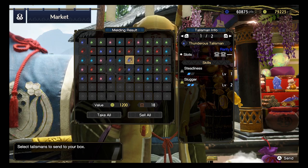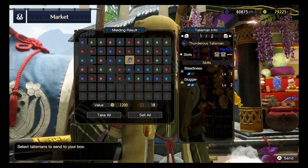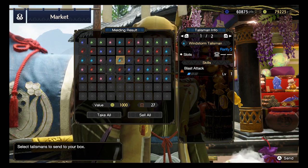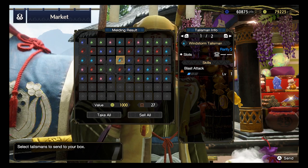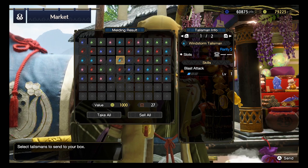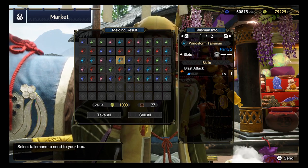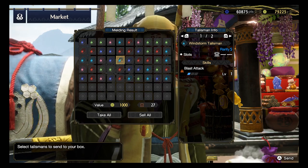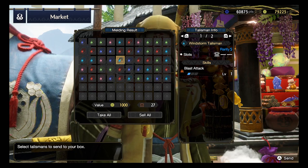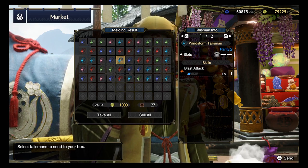Next one - Rarity 6: Slugger 2, Steadiness 1 with 2 level 1 slots. Attack Boost 1 with a level 1 slot - not that bad, because Attack Boost isn't available in decorations, so you can only get it from armors or talismans. Having one in the talisman is going to be quite useful, just that the rarity of this talisman is a bit low so there's not really much freedom in terms of slots.